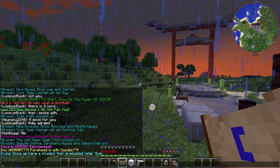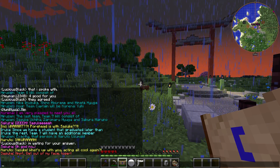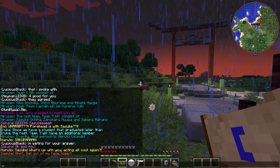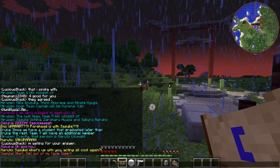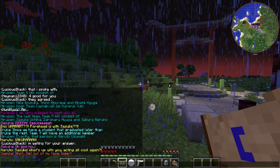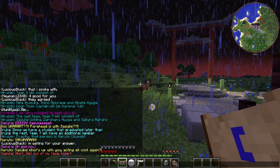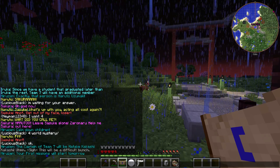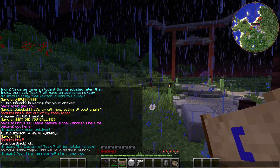I am very pleased to meet you all. At last — Team 7 will consist of Sasuke Uchiha, Sarumaru Hyuga, and Sakura Haruno. Since we have a student that graduated later than the rest, Team 7 will have an additional member — that person is Naruto Uzumaki. Sakura is with Sasuke! Naruto, what's up with you acting all cool? Get out of my face, loser! Calm down, children. The captain of Team 7 will be Hatake Kakashi — your first missions will start tomorrow.